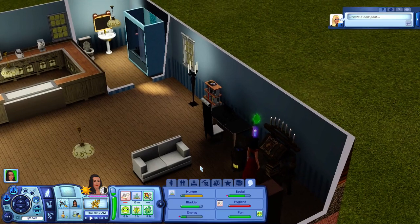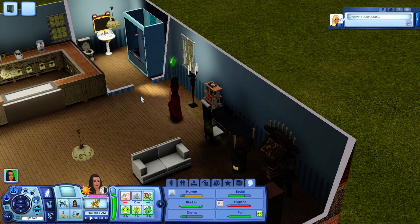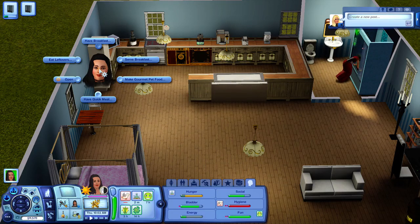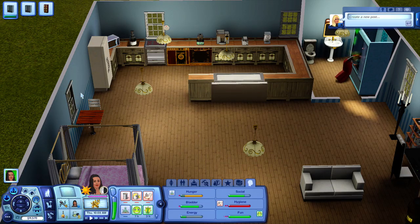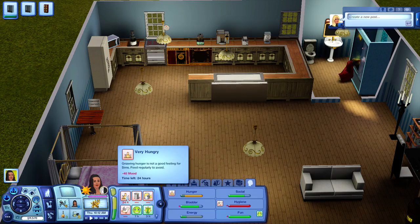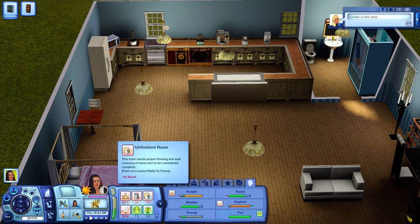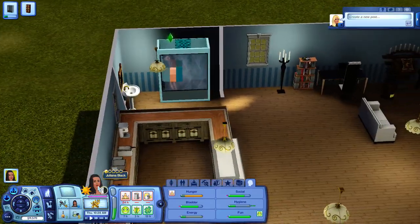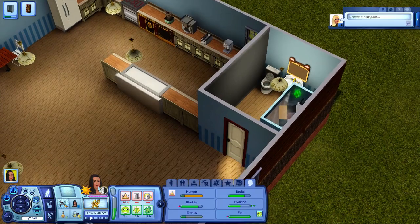Looks like she did it! Let's go ahead and get her a shower, then have some leftover teppanyaki chicken fried rice. She's very hungry — we're going to fix that right now. There's dirty surroundings and an unfinished room. Oh, I know why the room is unfinished — we need to paint a wall here. There we go — now we're good.